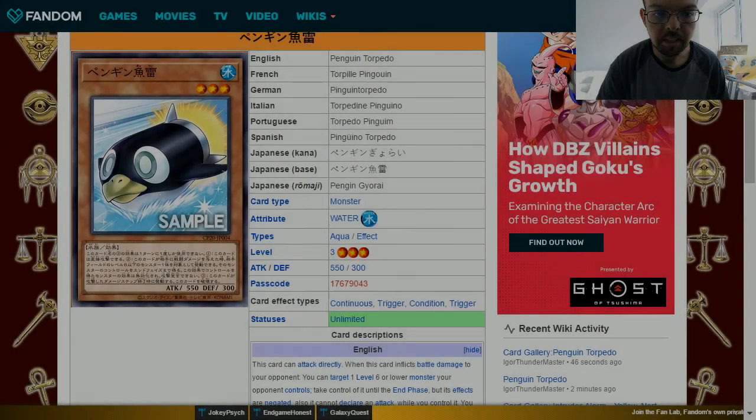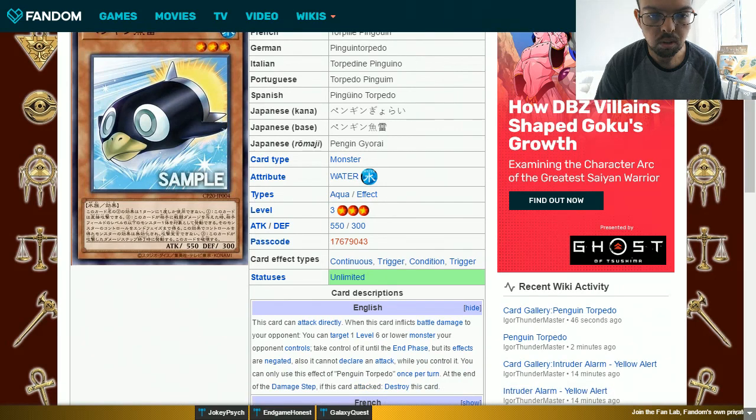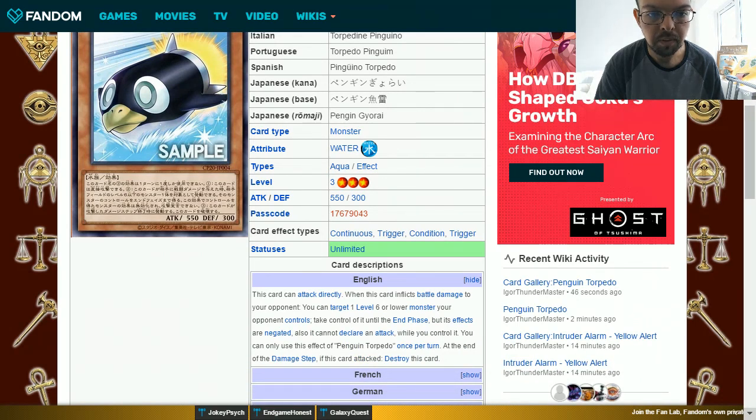Penguin Torpedo is a water aqua level 3 with 550 attack and 300 defense. Its effect is: this card can attack directly, and when this card inflicts battle damage to your opponent, you can target one level 6 or lower monster your opponent controls. Take control of it until the end phase, but its effects are negated, and it cannot declare an attack while you control it. You can only use this effect of Penguin Torpedo once per turn.